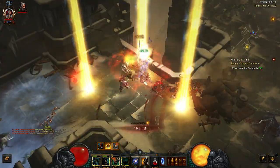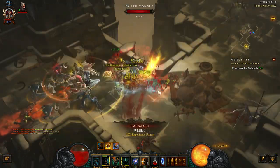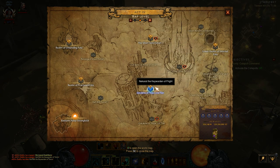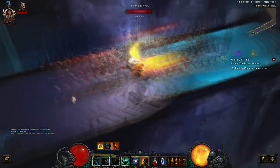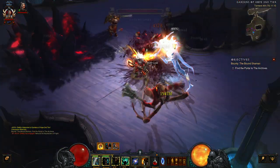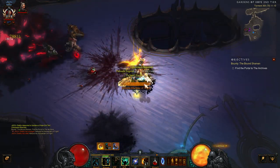On T1 or T3, you'll only get one drop. The higher you go up, you get two. For the final act, you need to go to Act 4 to find the final Key Warden. He's in the Gardens of Hope, Tier 2. Find him and he will drop the Infernal Machine of Fright.